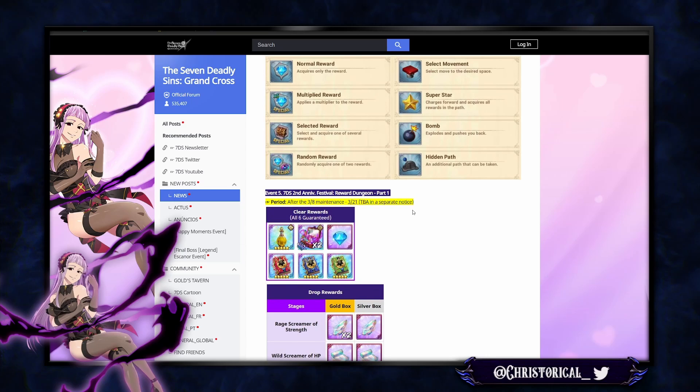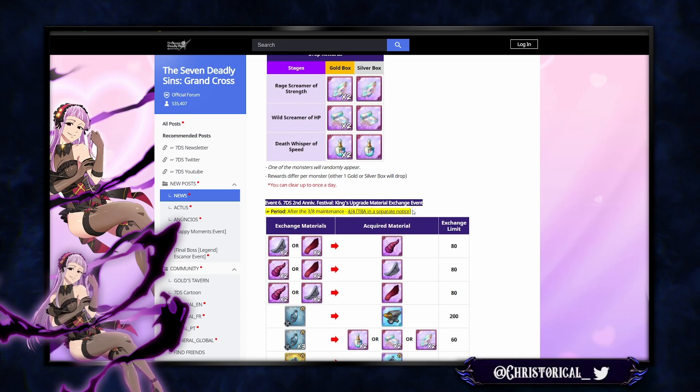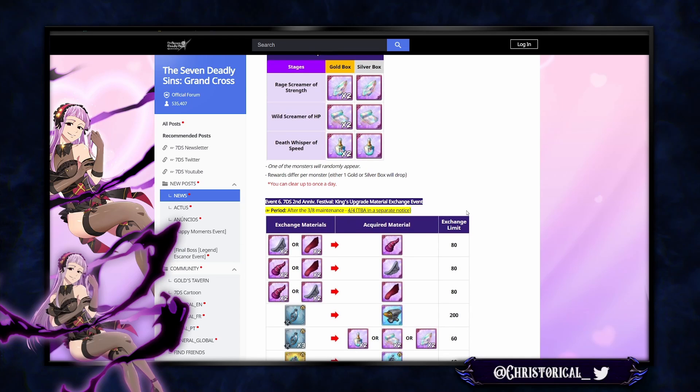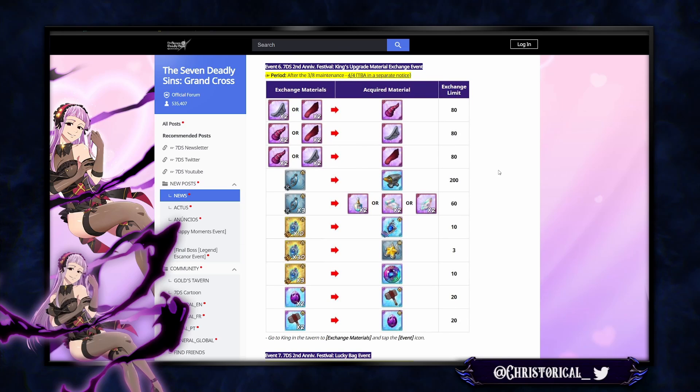There's a reward dungeon — Fort Solgris, I'm guessing — that gives some extra mat drops, which is cool. King's material exchange event is also back. I really like this event — I think it should be permanent and not be a limited event, because all this stuff is really good.